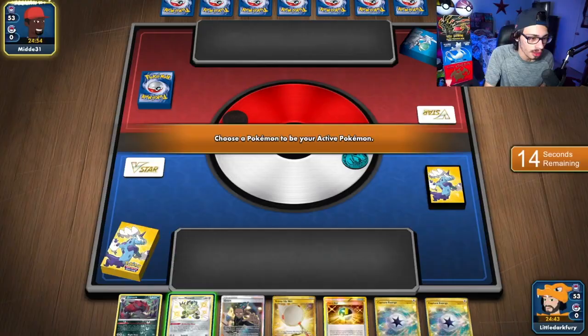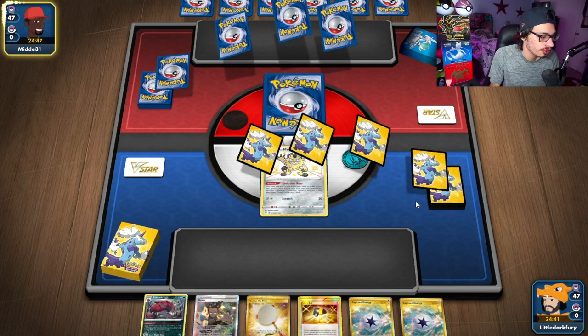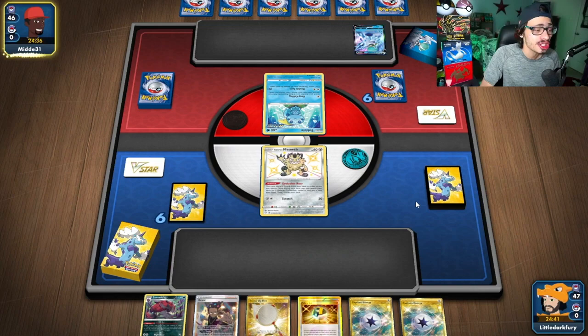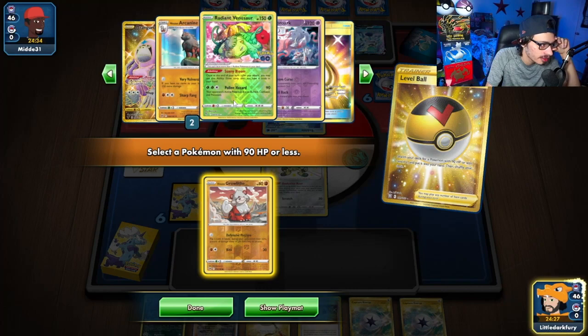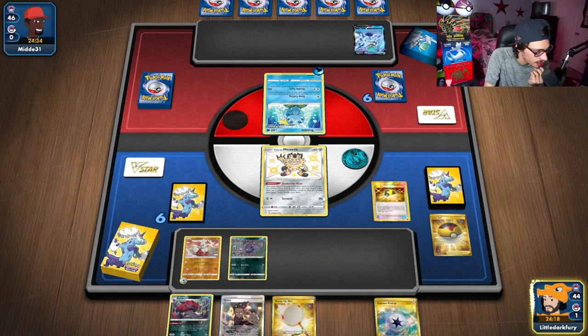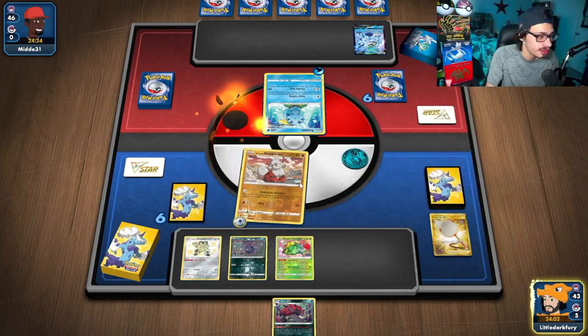We're going second with an okay hand — we have some things we can do. Hopefully we don't prize our Radiant Venusaur. We don't have a Peony to find Heavy Ball, which is a problem. What are we up against? Looks like it is Ice Rider. Ice Rider we can very easily beat. I think I have to go for the Growlithe this turn, because I can Melony, attach, and attack. Level Ball — Venusaur's in there, Growlithe, Mightyena, Flapple — Flapple's prized, Mightyena's in the deck. Let's grab Growlithe. I'm going to Ultra Ball for Radiant Venusaur too. Net the Meowth. We're going to Defensive Posture — Flip Edge, giving us a free turn of immunity. And we can draw three cards with Venusaur.